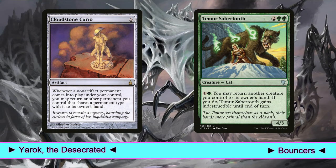Then we play Cloudstone Curio, which reads: whenever a non-artifact permanent enters the battlefield under your control, you may return another permanent you control that shares a permanent type with it to its owner's hand. It's easy as this — play a creature, get the value of the ETB trigger, bounce back another creature to your hand. Rinse and repeat.